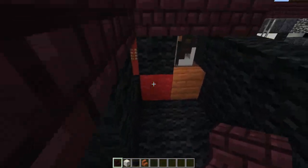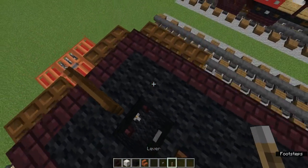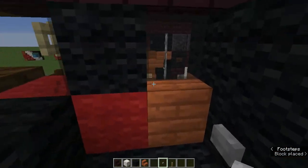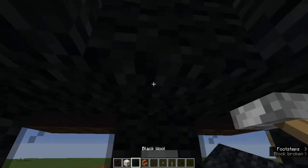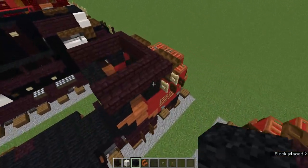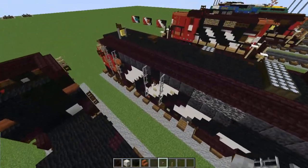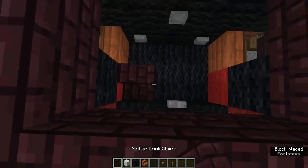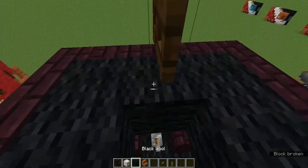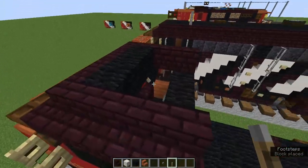Now we're ready to build the inside. It's actually really simple — you just need stone buttons, nether brick stairs, and a lever. Add a little triangle shape of stone buttons on the back part to activate the lights. Add nether brick stairs for the seats, and a lever for the throttle. Add three black wool blocks, then a lever for the horn — we'll build the horn in just a minute. Fill the rest with black wool for the roof of the cab.